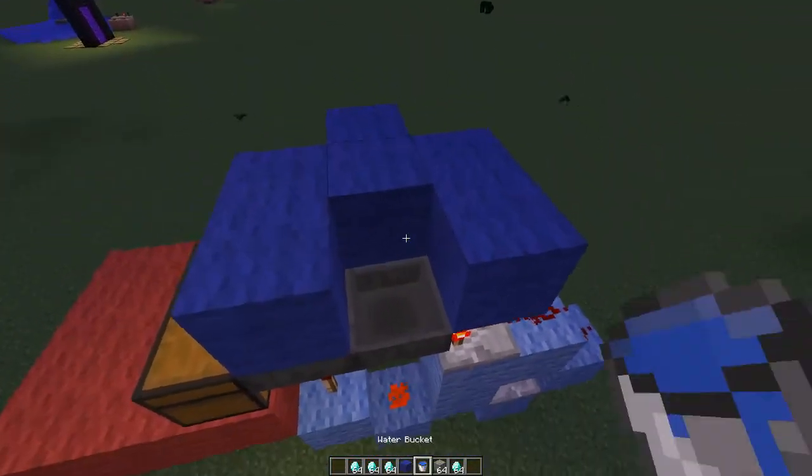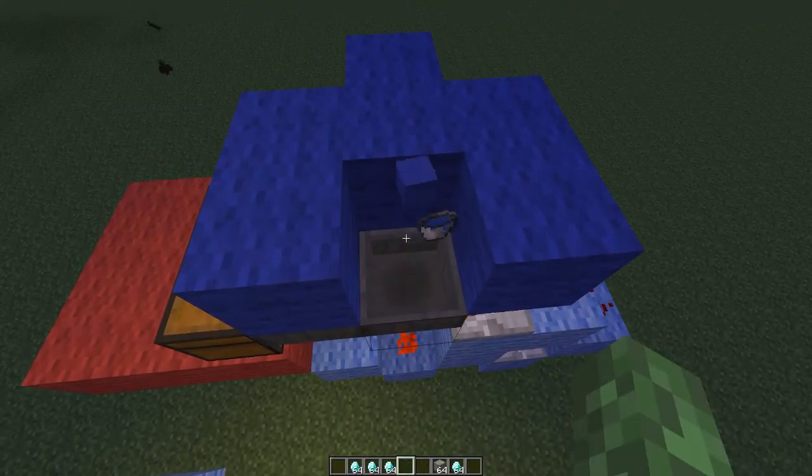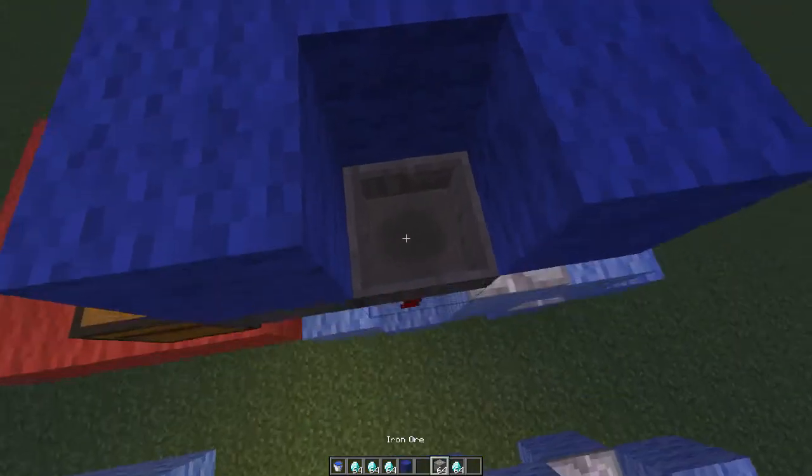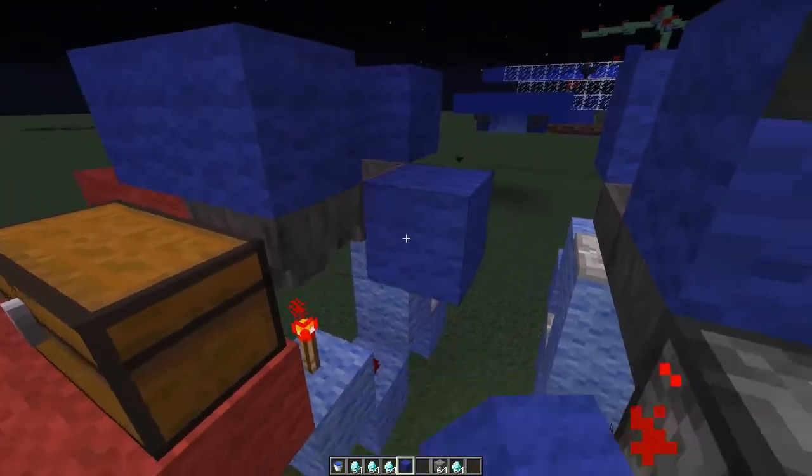If we throw anything else in, like my water bucket which I will need in a minute, it won't go through. This is because there's no space for it in this hopper — all that can fit in is the filler items and the target item, diamonds, as I've already said.